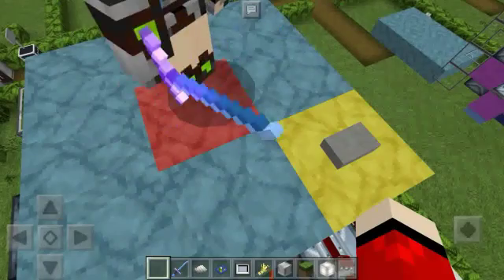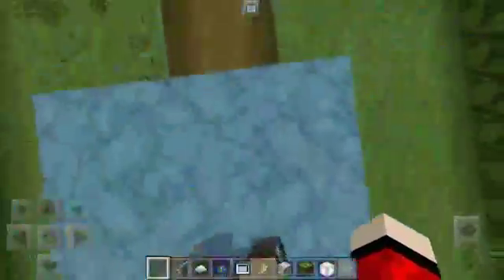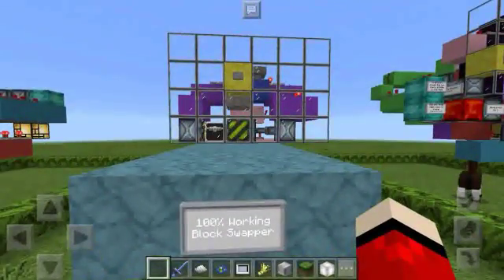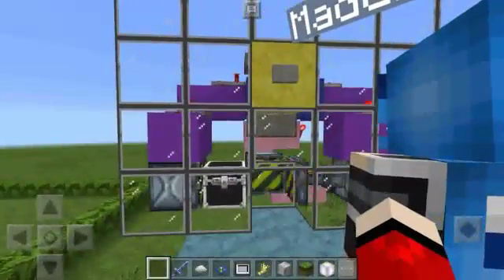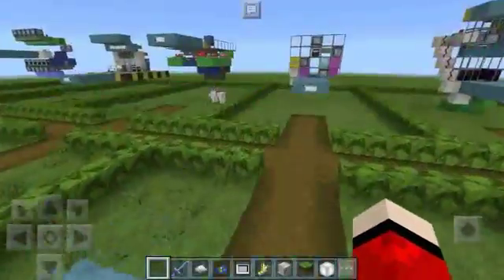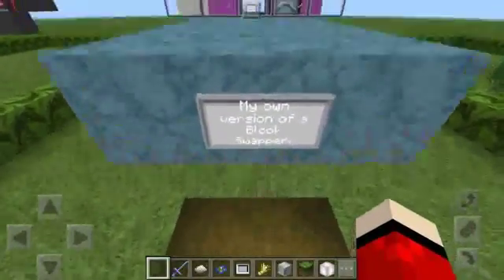Okay, next up we have a 100% working block swapper. I've seen a block swapper that works only 50%, not like this. It works really 100%. And this is his own version of a block swapper.